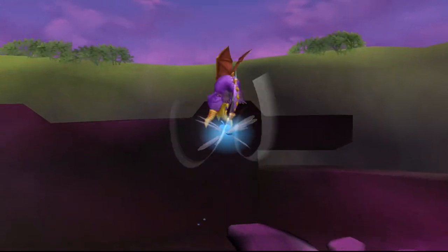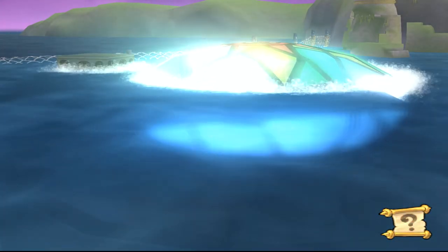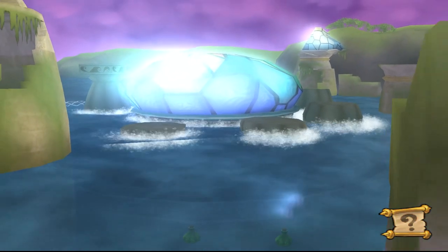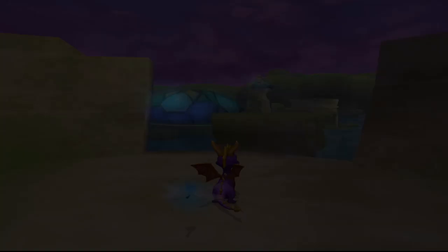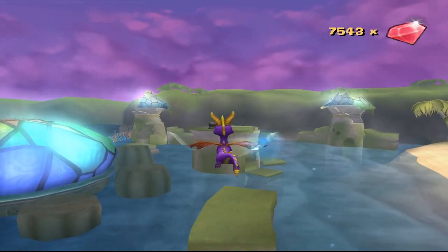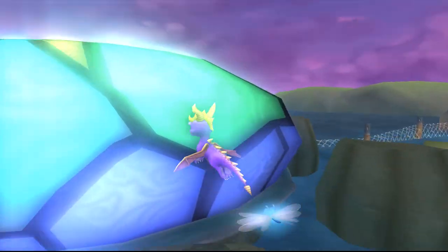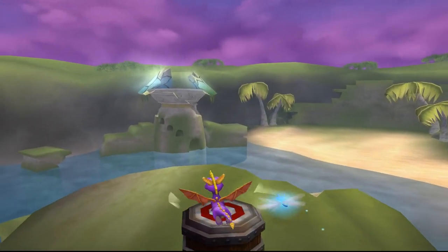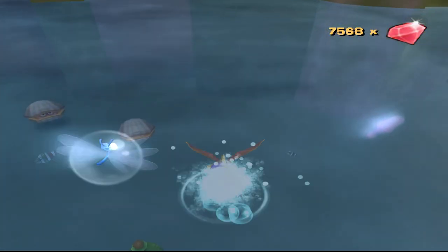Let's destroy this once and for all — let's see what it does. We're still missing two dark gems. And technically, to get in here you have to break this, which would just instantly take us to the next world — so that's not something we want to do. We still have to do Blink's level and stuff here.